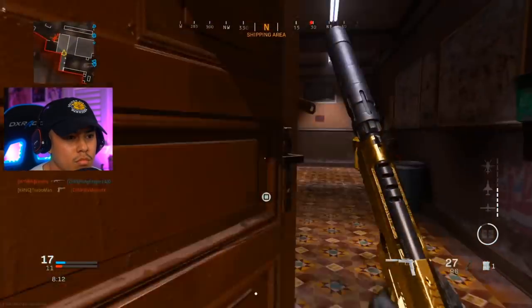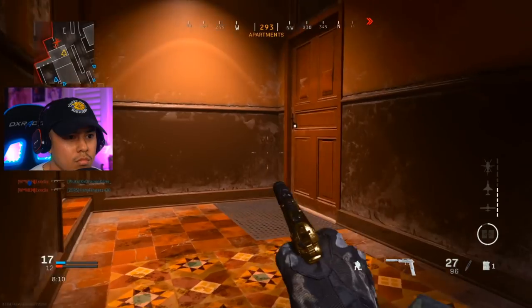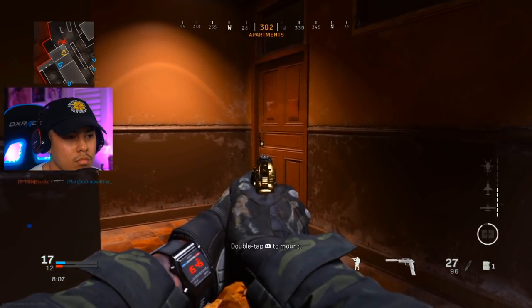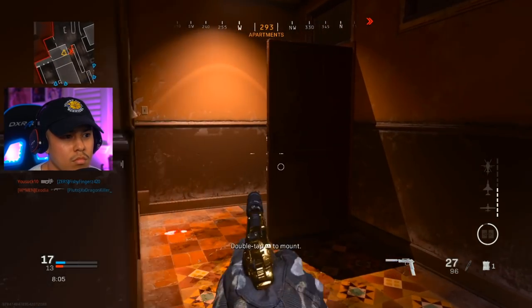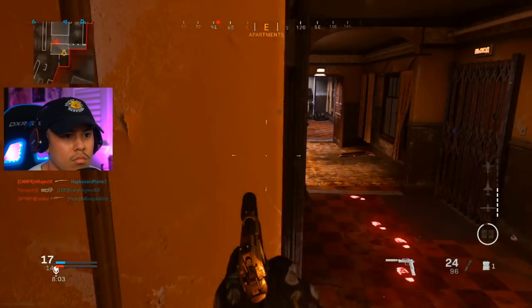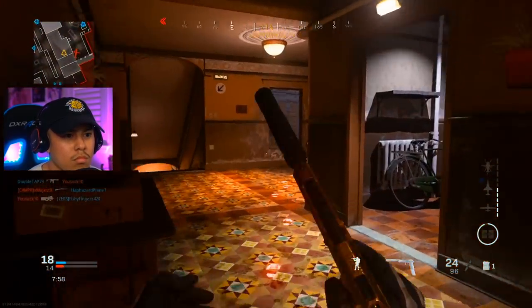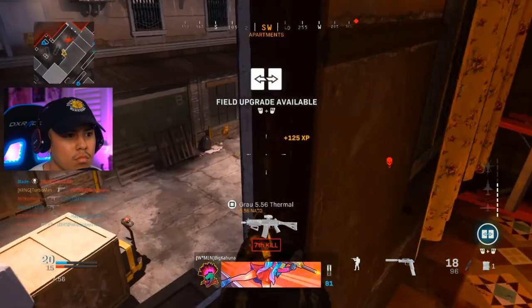I'm definitely pre-aiming a lot because I know I'm surrounded by enemies. Look at that mini-map — there's a personal UAV that literally gives away the enemy's position. So right now I'm kind of just waiting and trying to hear footsteps and audio cues for anything that'll help me. I see this guy coming up — wasn't able to get the kill right away, still being cautious. I'm following his footsteps and there he is; it leads me to the easy kill.